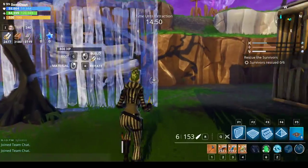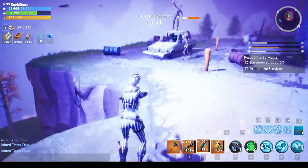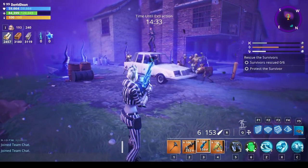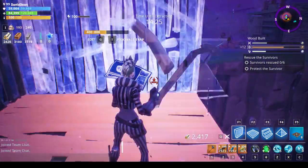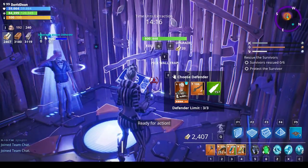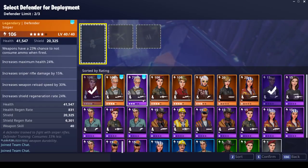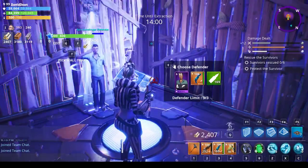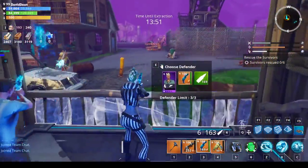We got the obliterator in there, we're gonna check this out nice and quick. The sniper can see them through the walls. And we got another pistol here - he can shoot through the walls but he can't see through the walls. So not like the obliterator on that aspect.